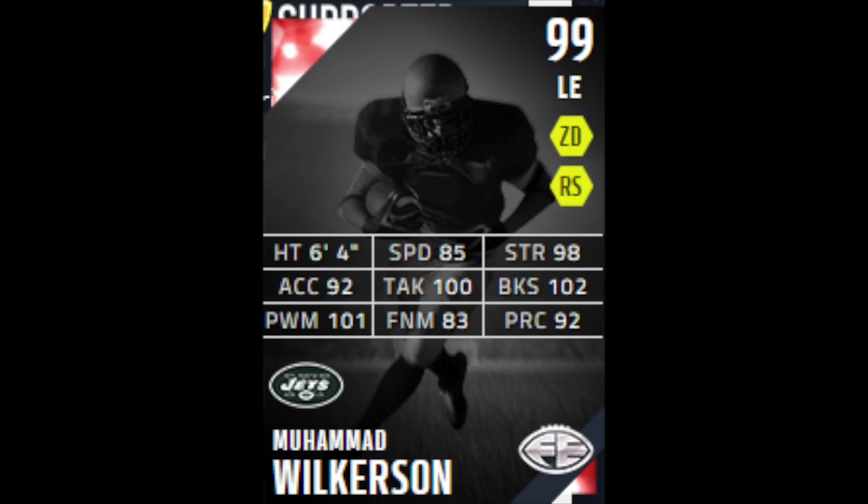Now let's look at Mohamed Wilkerson. Awesome — look at that player in the background, it has nothing to do with him. But: 85 speed, 98 strength, 100 tackle, 102 block shed, 101 power move, 83 finesse move, and 92 play wreck.